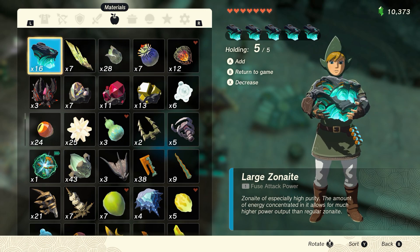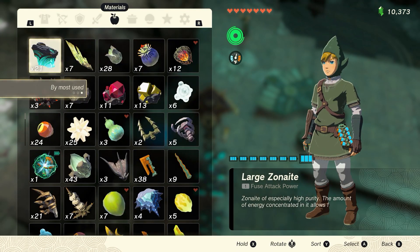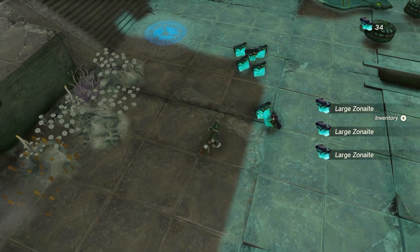There are 16 batteries total — eight green and eight blue — and it will take 45 large zonite to make one battery. Take how many full batteries you have, subtract it from 16 and multiply that by 45. That's how many large zonite you're going to need.